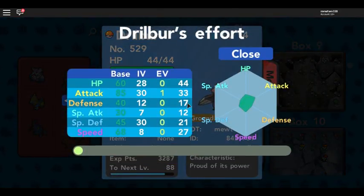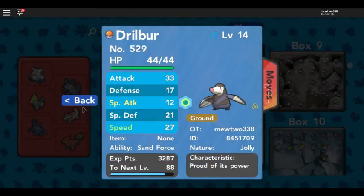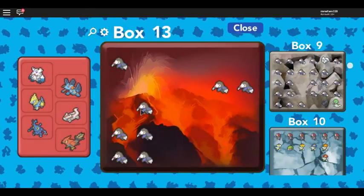This time I got a male — no perfect IVs here, but look, you have two IVs that are 30. That is a lot better than the current male parent. So of course I'm going to switch that out.